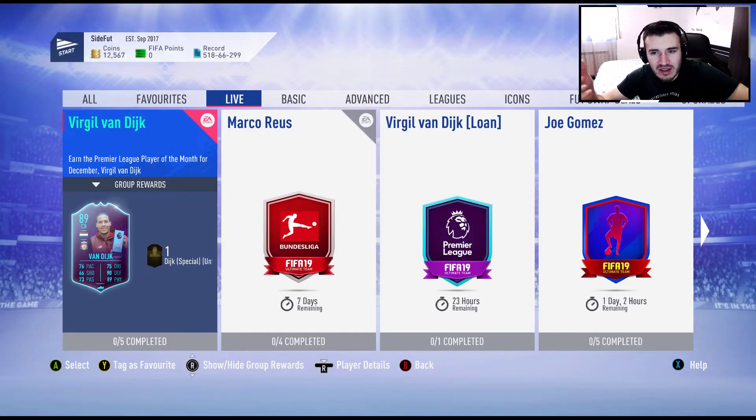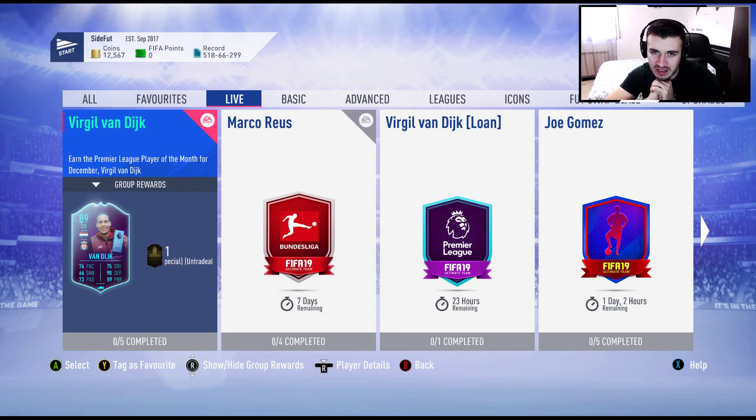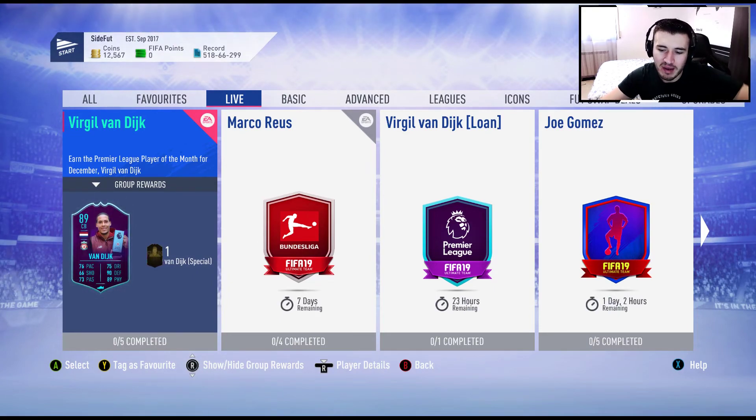It depends how you like it. Da Costa is tall, Dumfries also, Lala is smaller - but Lala has better stats. So it's your choice. This is the video guys, thank you so much for watching. I hope you liked it. Stay tuned because more is coming. Bye bye.